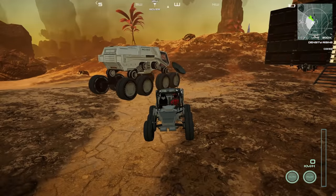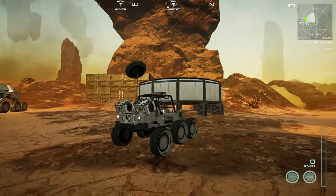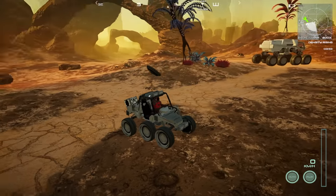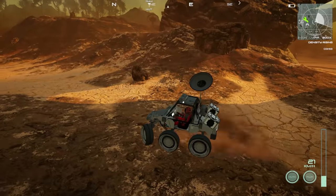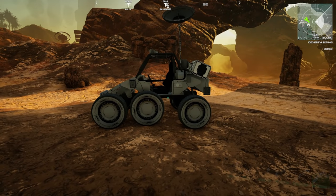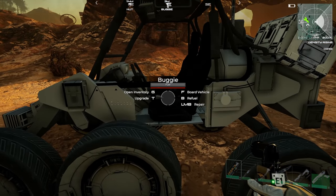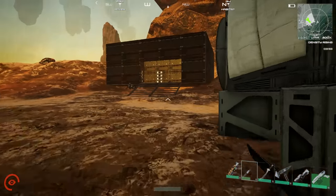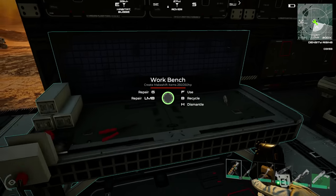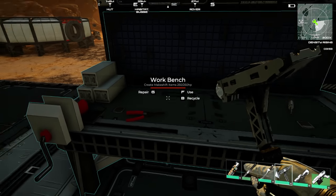We also have a bigger field of view when driving, so we're not as tucked in to the vehicle. We can actually see our surroundings — like, oh look, there's a death worm coming over there. You'll also notice my tools just kind of fade away unless we pull them out. And before, if you had the repair tool out you couldn't access anything — it would say repair instead of use — but now that works.